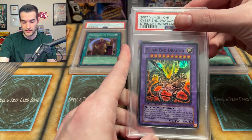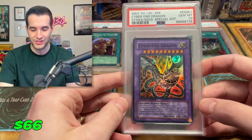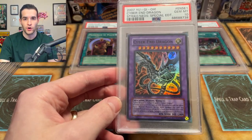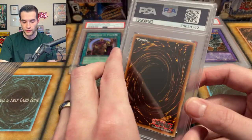Let's see if we can get a 10 here. Cyber End Dragon alternate art — nine. Give us a 10! Another one — gem mint Cyber End Dragon alternate art. That's pretty cool. This is only a few dollar card raw. A lot of this stuff is not crazy expensive, but I decided to grade it just for fun, and some of these will probably be kind of rare tens since they're not expensive cards.